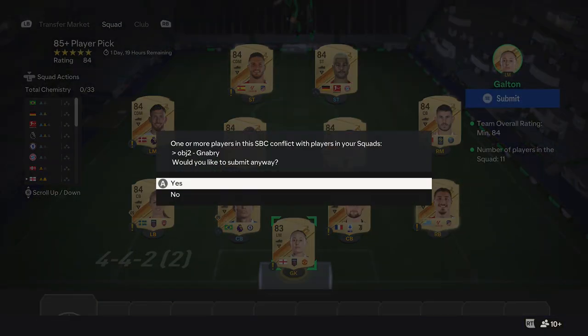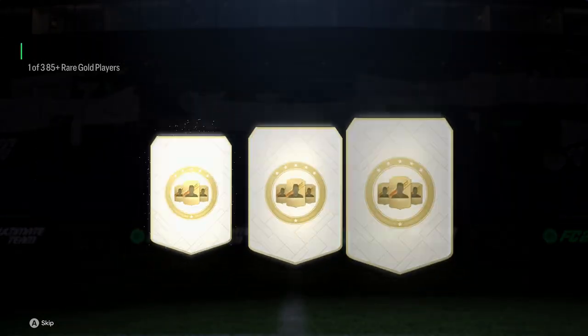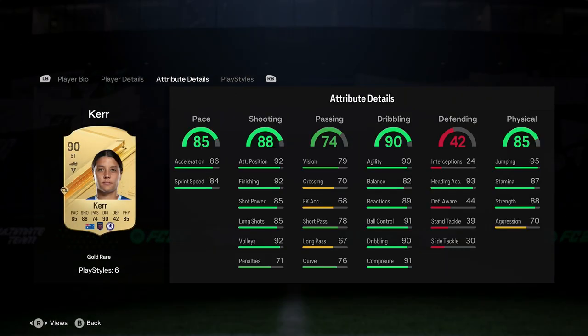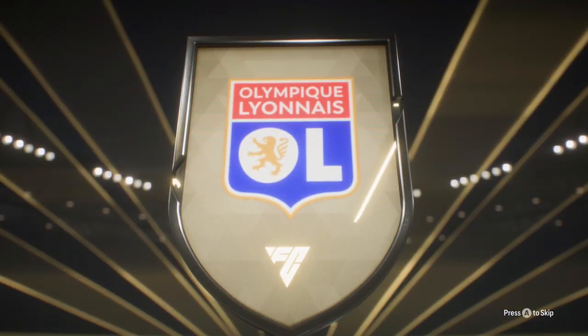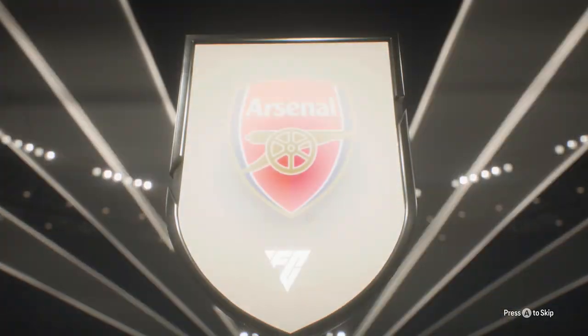I did try Tariq Lamptey out because I bought Ashley Cole, thinking that if Lamptey is good enough I could sell Cole and save the coins. Unfortunately Lamptey just isn't great physically — in the air or on the ground — whereas Ashley Cole has the Jockey playstyle plus, which is great. Lawrence also has that playstyle plus, meaning both my fullbacks have Jockey, which is pretty amazing. I wish Lawrence had a bit more physical presence.